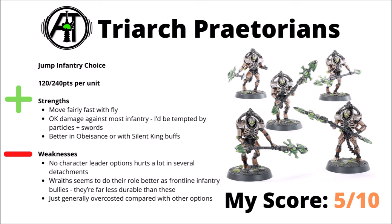Next up, we have the jump infantry squads of the Triarch Praetorians — 120 points or 240 for 10. For Necron elites, comparing to Lychguard, they can move fairly fast with Fly, could deep strike to do secondaries, and both their loadouts will have fairly good damage against most infantry. I'd be more tempted by the Particles and Swords over the Staffs. Maybe could be a bit better with the Obeisance Phalanx or if the Silent King is nearby. I feel like they are a unit that's just a bit over-costed though — 120 points just doesn't really add up to the stats, and not being able to access any character leader options is a big negative, stopping quite a lot of fun combos. Between all that, I feel like they're really quite overshadowed. I've chosen to rate them a 5 out of 10.